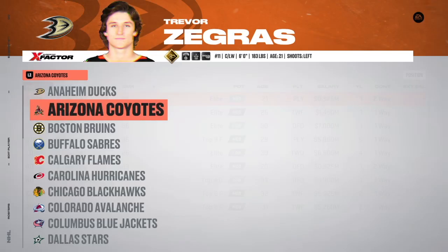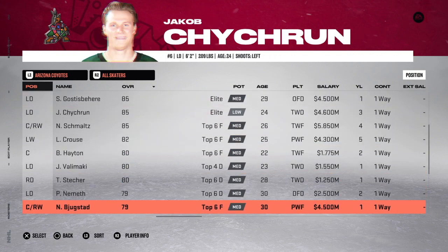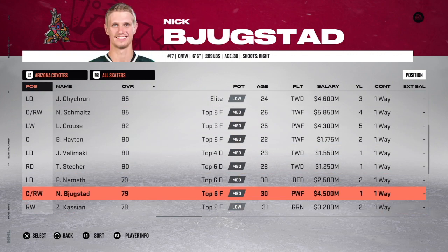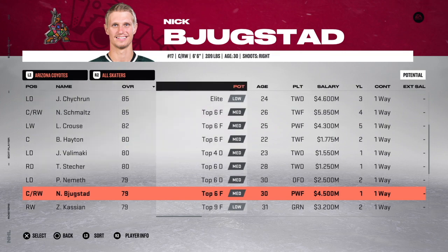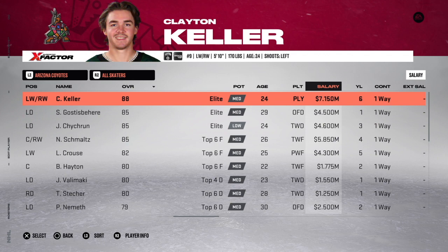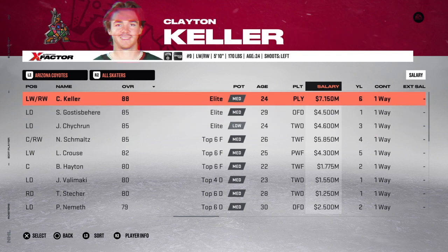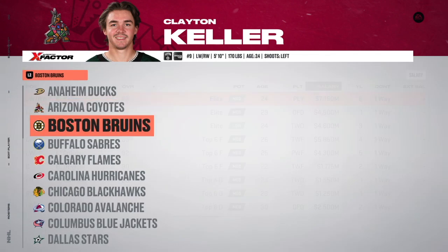Over on the Arizona Coyotes, you actually need to add salary — they're under the salary cap. You need to add approximately $4 million to any expiring deal. What I did was I went ahead and saw Nick Bugstad making 900k, added 3.6 million, so now he's making 4.5. Instead of Clayton Keller making 7.4 million for the next six years because the computer would have adjusted it, now Bugstad's making 4.5 for one year — but it allows Keller, Gosa, Sparechik, and everyone to be normal. Add a little money to an expiring deal and you're good to go. Arizona Coyotes, done.